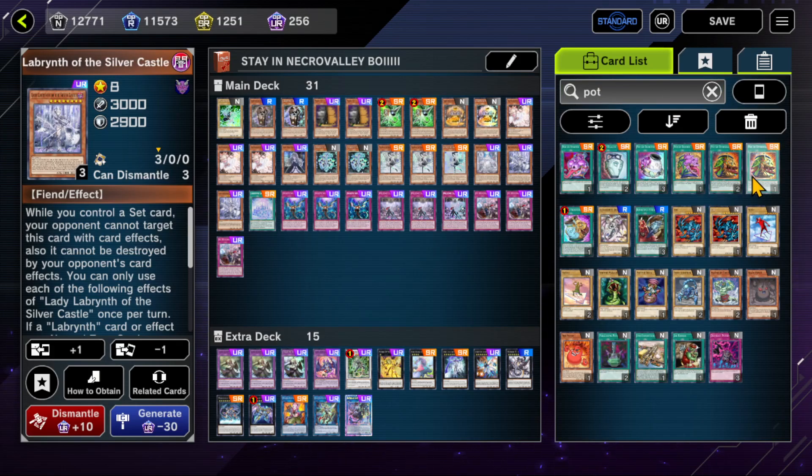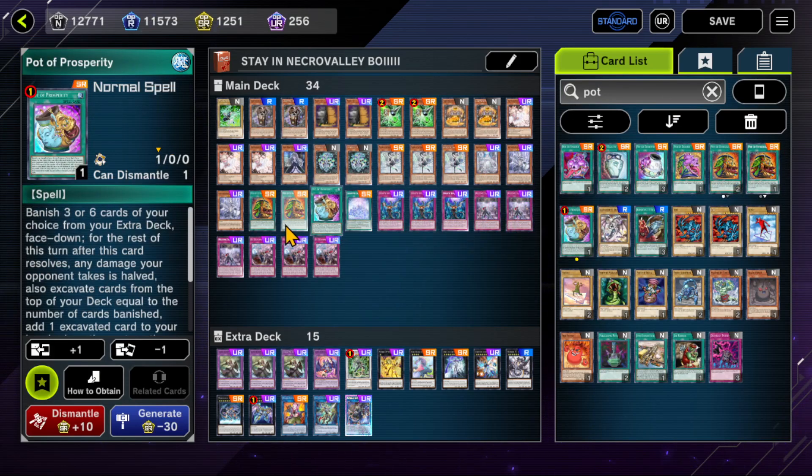Before we get into Eradicator, let's cover the Pot cards. I run two Extrav and one Prosperity. I haven't talked about the extra deck yet, but there are some things there we'd want to pick out. We'll talk about Dogmatika — if you opt to run Super Poly, I'd run Super Poly in place of Dogmatika because they kind of nombo with each other. You're locked out of the extra deck with any type of Dogmatika card, including Dogmatika Punishment.